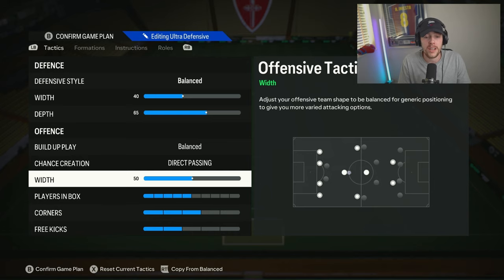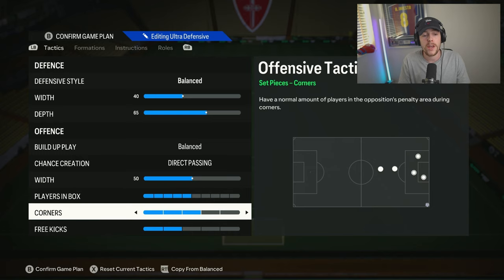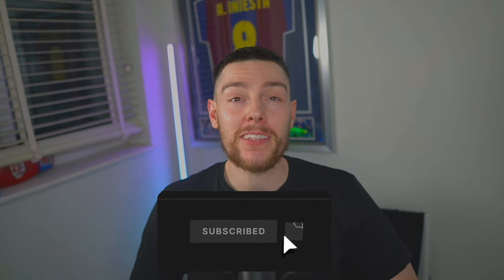No real change on players in the box, we just leave it neutral at five. On corners we do swing them in from post — the headers land and the amount I scored in one game was obscene, you'll see. Free kicks too, we do have a set play there. Did you know 84 percent of people watching this video are not subscribed to the channel, so if you're enjoying it remember to leave a like and subscribe if you are new.